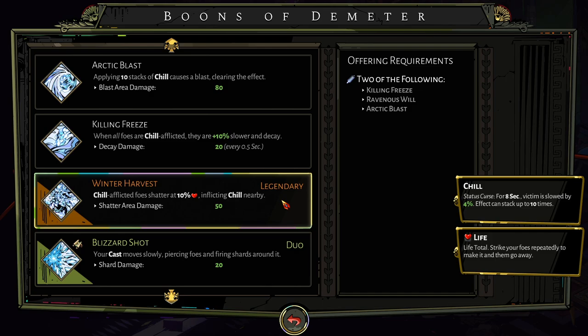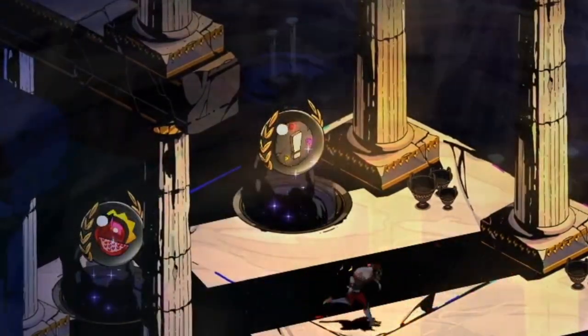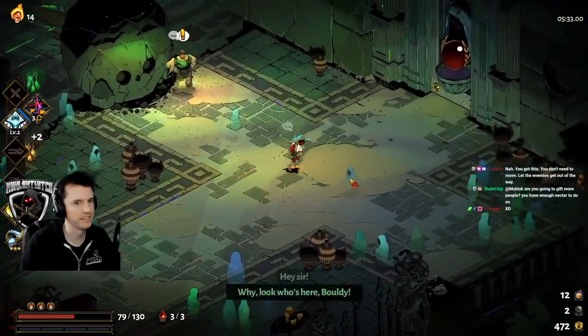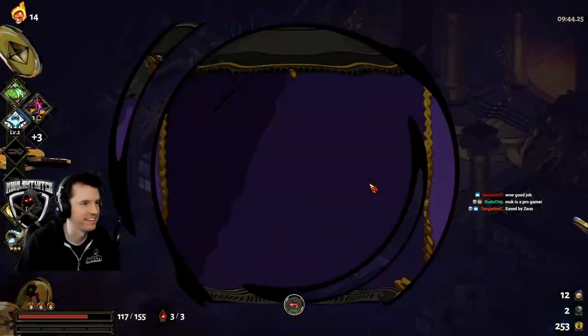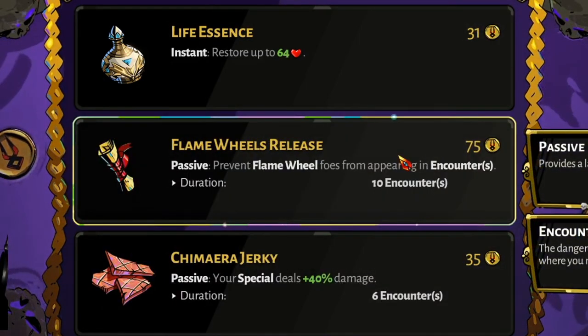The exclamation point is an NPC unique to each quadrant of the game. For example, if you see the exclamation point room before the first boss on multiple runs, it will always be the same individual. The Well of Charon is the purple well and allows you to make some minor purchases, including bonus damage for the next few rooms, force-spawning a fishing node ahead, a small heal, and many other possibilities.